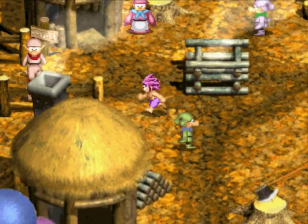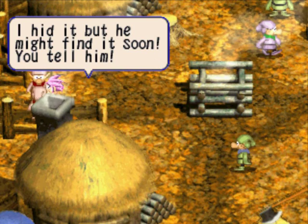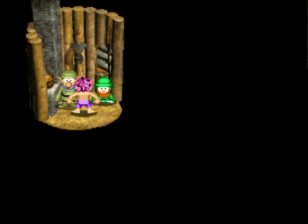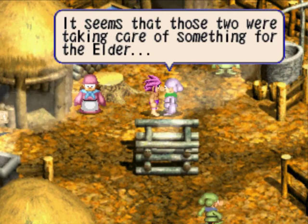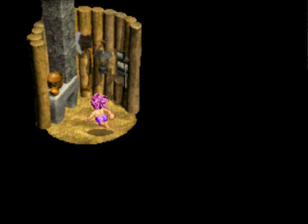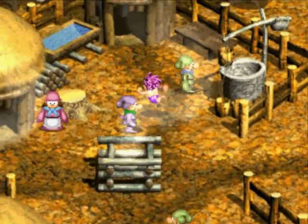They're arguing about who broke something! Oh, these guys. I hid it, but he might find it soon! You tell him! I didn't break it, you did! Oh yeah! You just care about your yams. It seems that those two were taking care of something for the Elder. I can't talk to that guy for some reason. Is there anything over here? No. Where'd the Elder go off to, anyway?